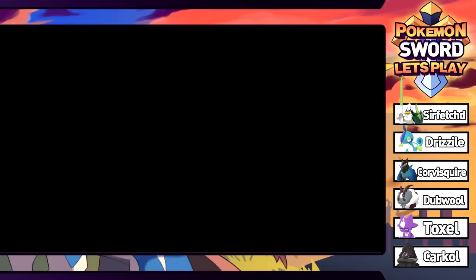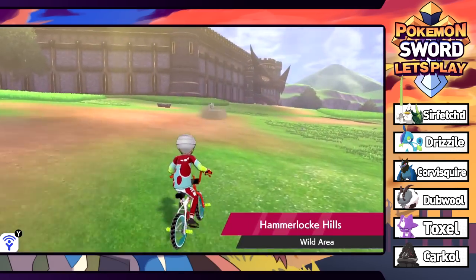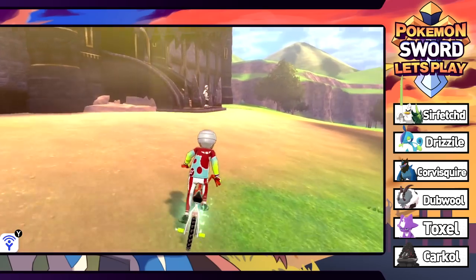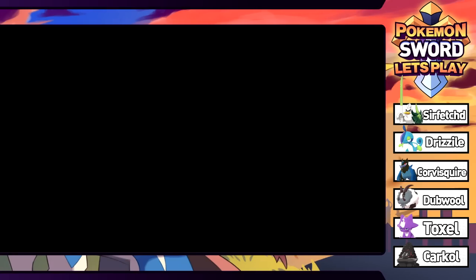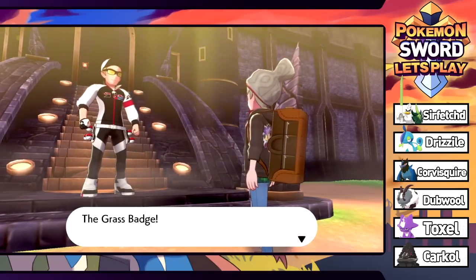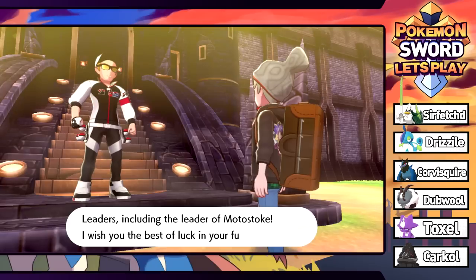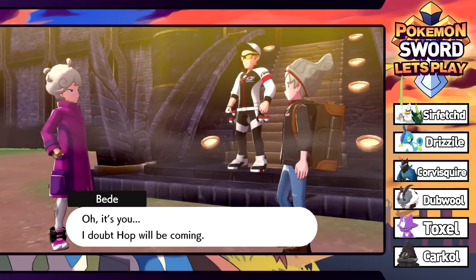Gotta make sure I don't run into any big things. Looks like we've made it safely to the entrance. Some people there checking gym badges - Gym Challenger, let me check your badges. It's confirmed we have the grass badge, water badge, and fire badge - defeated three gym leaders including the leader of Motostoke. Is this about to be a battle with Bede? It's him - after such a humiliating defeat there's no way he can look at the champion in the eye.